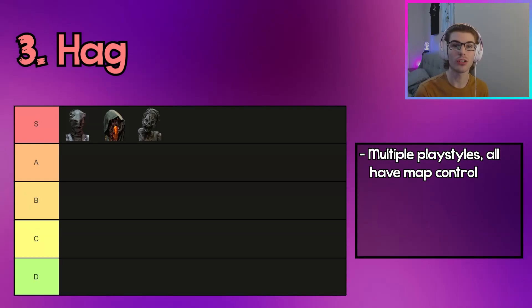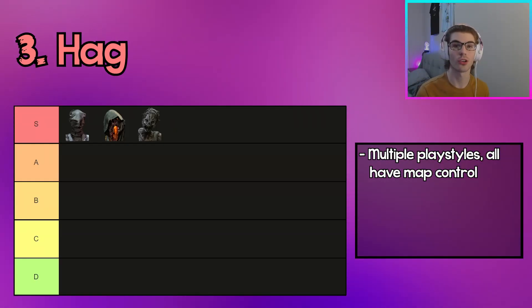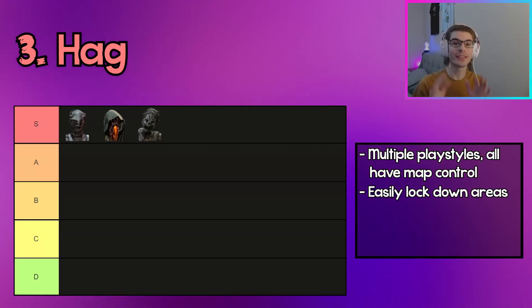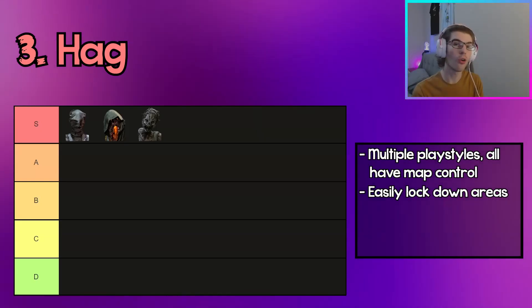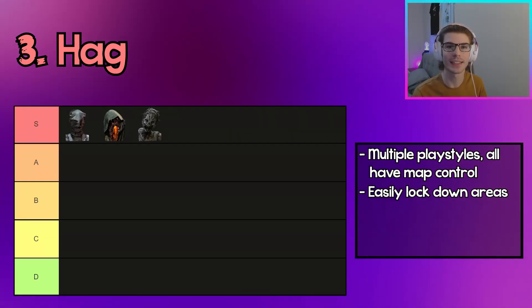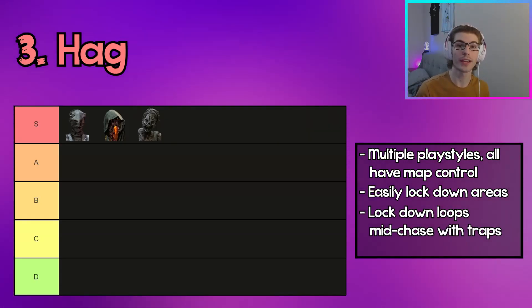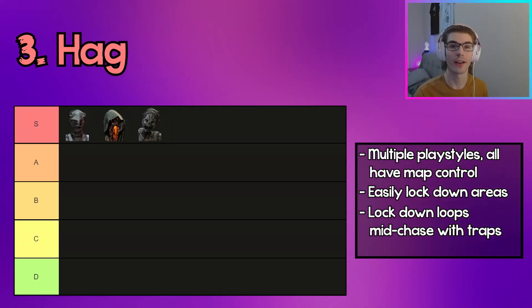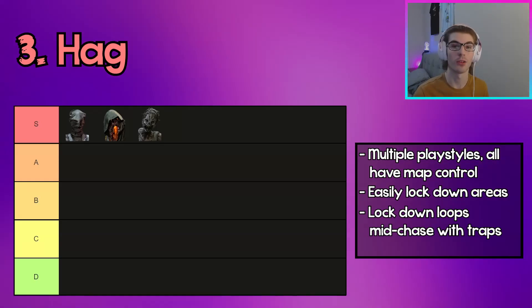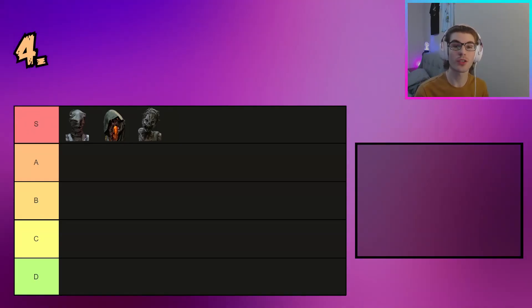The third killer in S tier is Hag. Hag has multiple strategies that are all very difficult to counter, giving her really good map movement and map control. With 10 traps at base you can easily lock down areas — for example, a hooked basement, exit gates, and best of all a three-gen late game — so survivors won't be able to complete the last gen. You can also place traps mid-chase to sandwich the survivor between you and a trap.